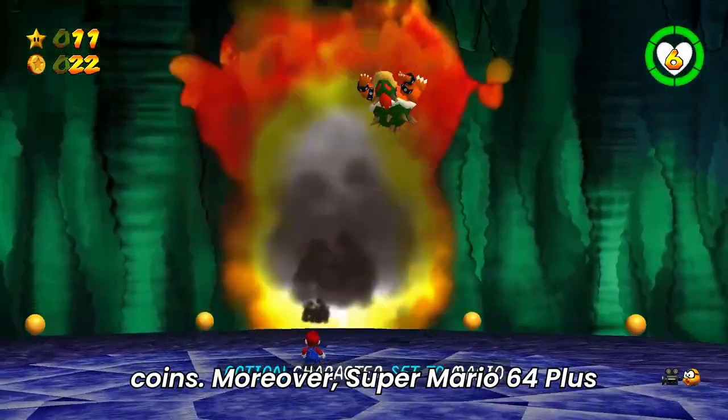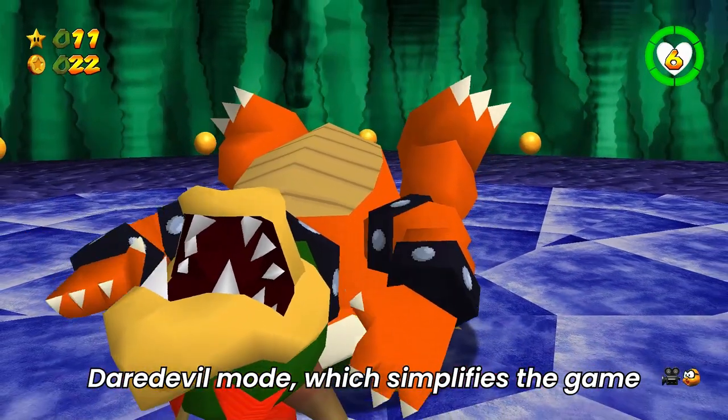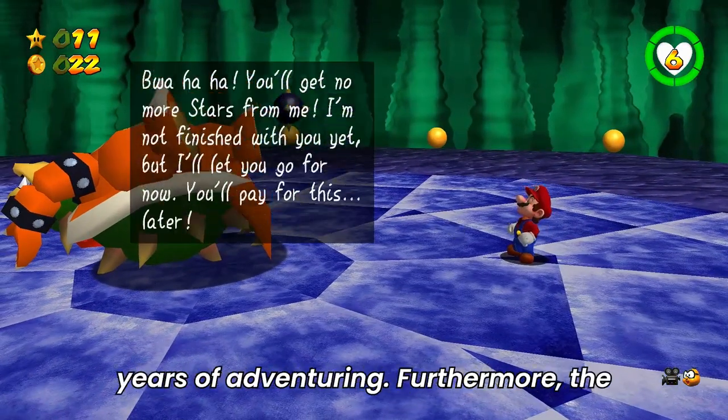Moreover, Super Mario 64 Plus introduces intriguing features like Daredevil Mode, which simplifies the game's visuals to flat colors, and the ability to adjust draw distance, simulating Mario's potential visual degradation after years of adventuring.